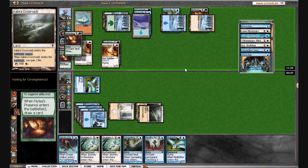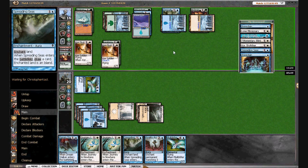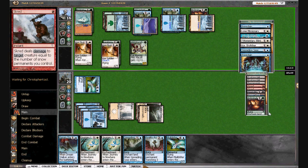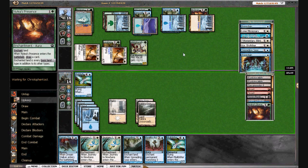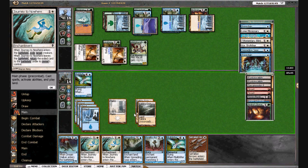We're drawing Serrated Arrows — I think we want to use it. He's got more Nylea's Presence. I think I'm still okay. What are we casting next turn? Journey and Serrated Arrows. We can also do the Journey trick we did before, but we have multiple Journeys. Do we Journey the Sky Fisher or the Nacatl?